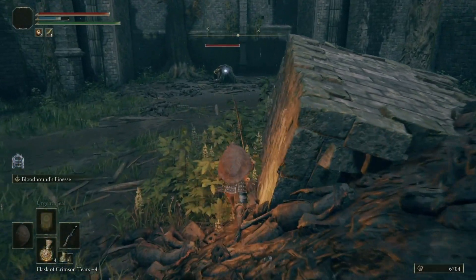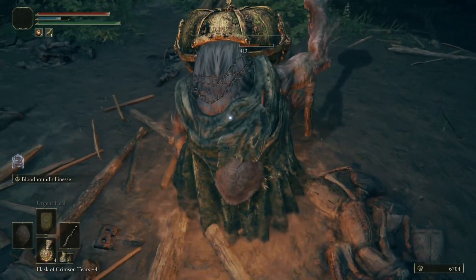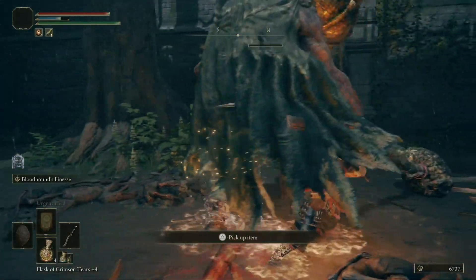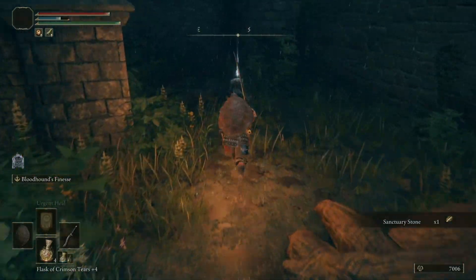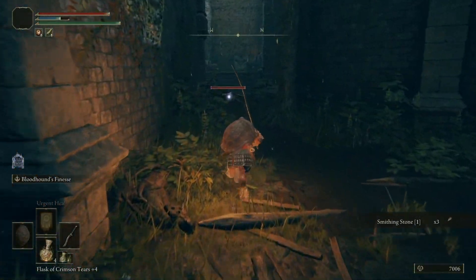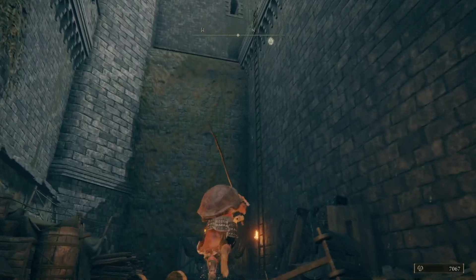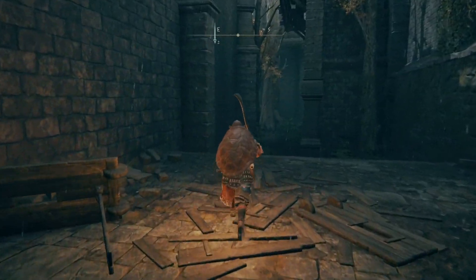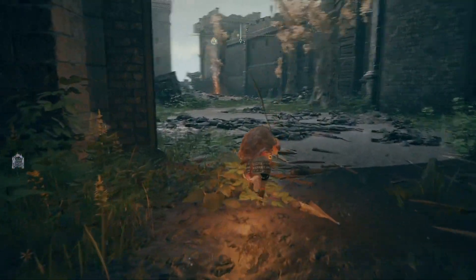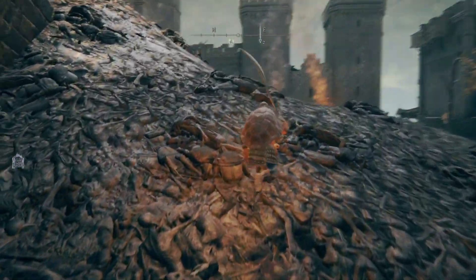I picked up some fire grease. Speaking of which, there's a pumpkin head over here — these pumpkin heads are a cinch now. He's actually sleeping, so I'm going to hit him with a couple of jump attacks, then a charged heavy, and he's gone. Over here I've got a Smithing Stone. Tucked away in this corner is a ladder that functions as a shortcut in the level — it'll skip part of it. I don't recommend taking it if you want all the loot, because you're going to miss some items.